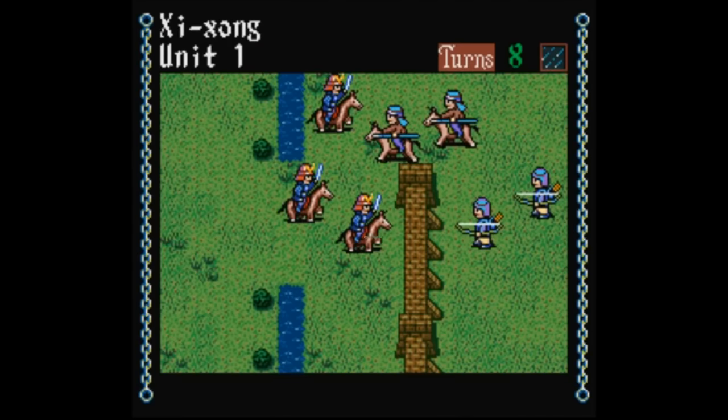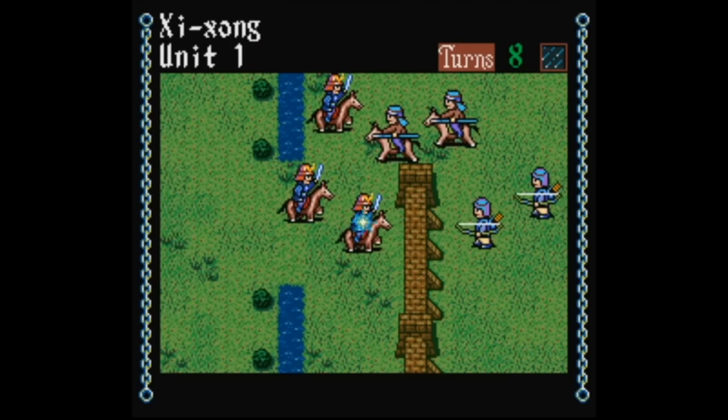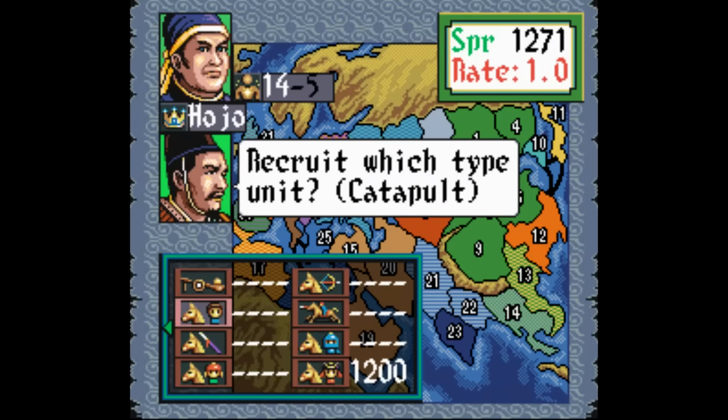There's also a good amount of variety in the unit types, depending on who you play as. If you choose to play as the Japanese, you get artillery like cannons, you can call upon samurai to help you out, and there's even stuff like troops mounted on elephants.